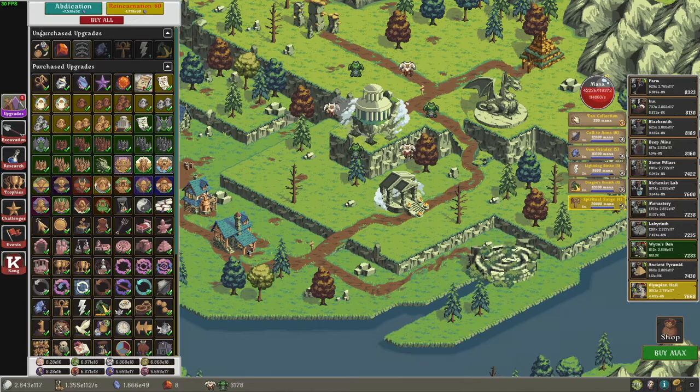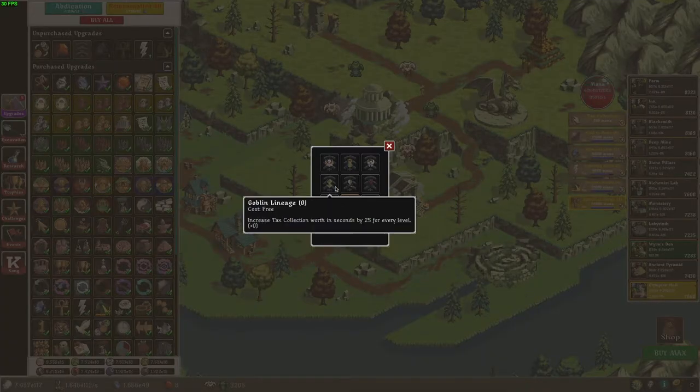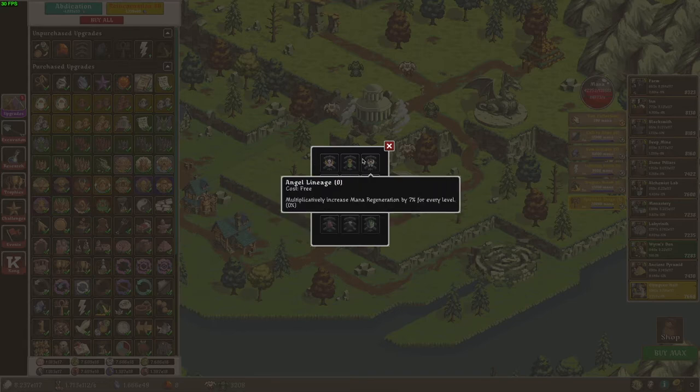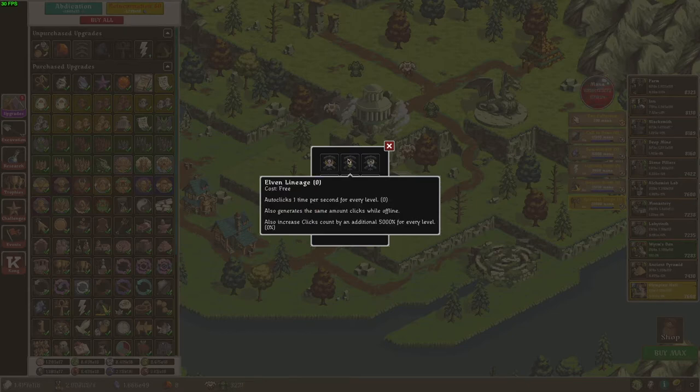This can't match any of your chosen factions, but it requires the Bloodline — interesting. So I guess I can look at these now. Farms, inns, and blacksmiths count 18% more for every level — that is almost entirely useless, no point in getting that. Autoclicks one time per second for every level — that could be good. Increase clicks count by 5,000% for every level — that seems pretty good, but unfortunately I don't seem to be able to get that.